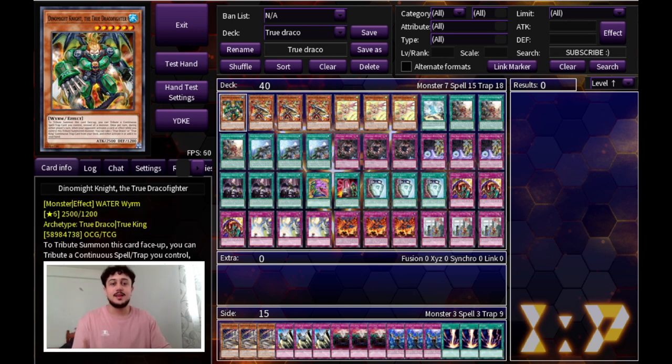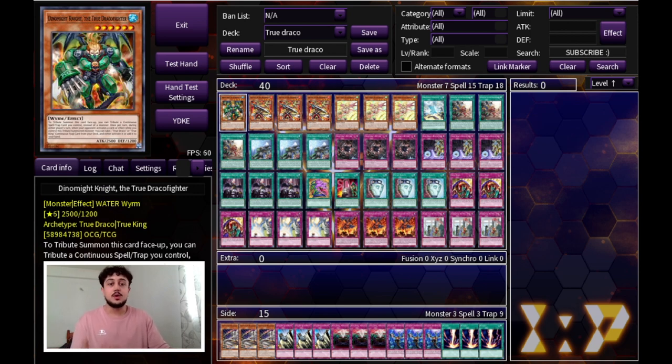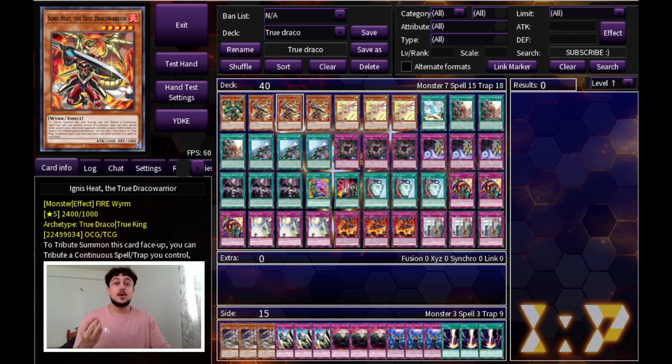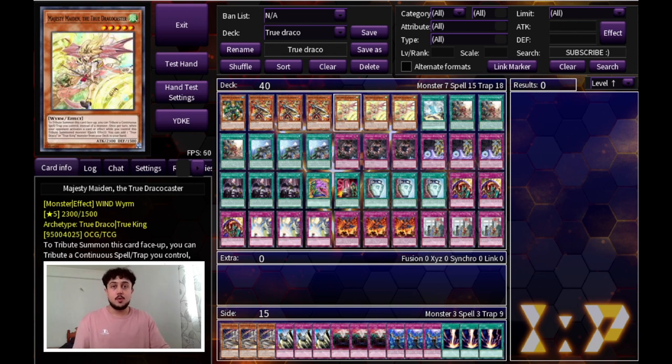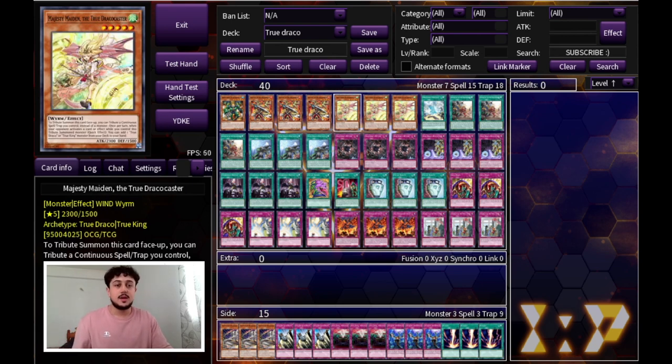We are starting off with one Dynamite Knight, triple Ignis Heat — Ignis Heat is really important in the deck especially with Dynamite Knight being at one, as it searches your spell cards — and then triple Majesty Maiden which searches your monsters. We're playing a very low monster count so Majesty Maiden is very important because you really want at least one monster at all times. A lot of people like to cut Majesty Maiden to two, but if you draw a bunch of cards and don't draw at least one monster, you're in a really bad position. One monster is really all you need to get going, so I like to max it out.